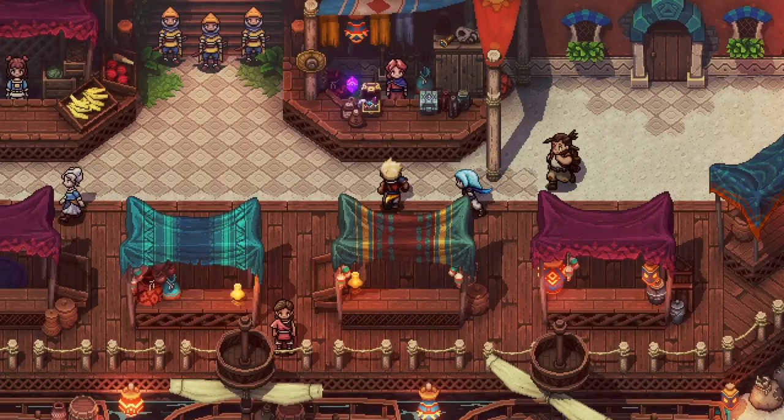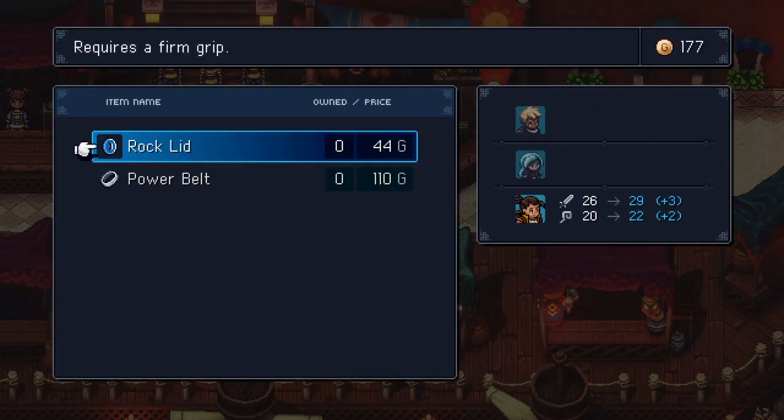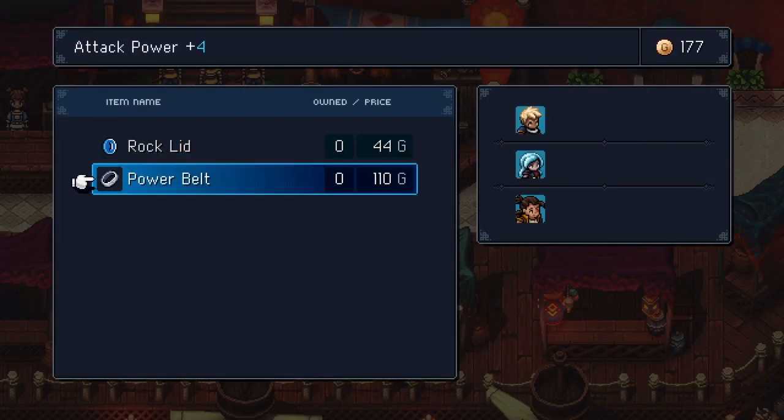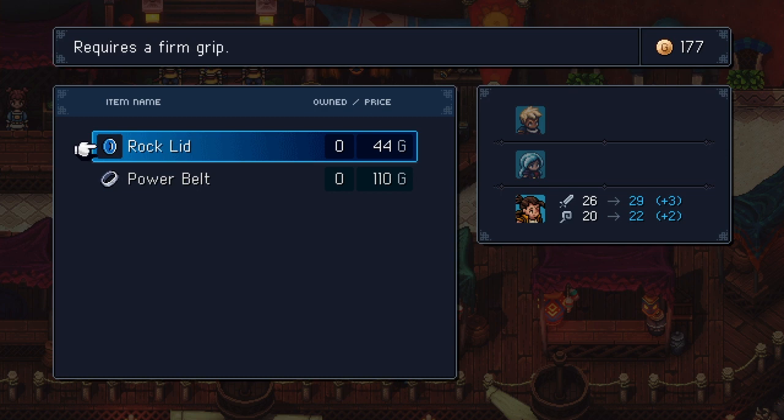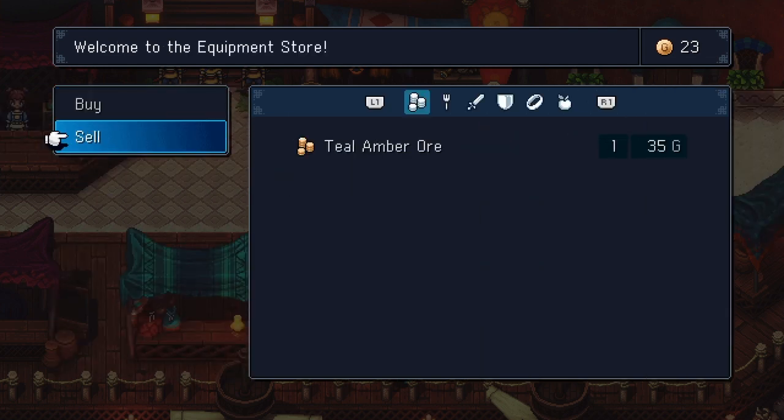As for the UI, fans of the classic Chrono Trigger will find a sense of nostalgia in Sea of Stars. The game features simple menus that evoke memories of the beloved RPG. This design choice ensures that players can easily navigate through the various options and focus on the immersive gameplay.